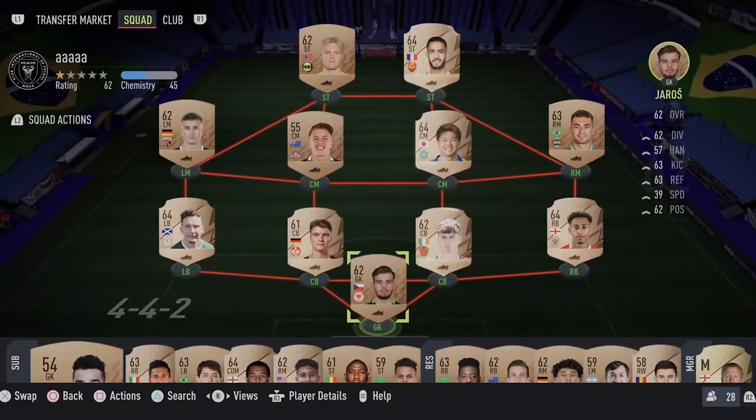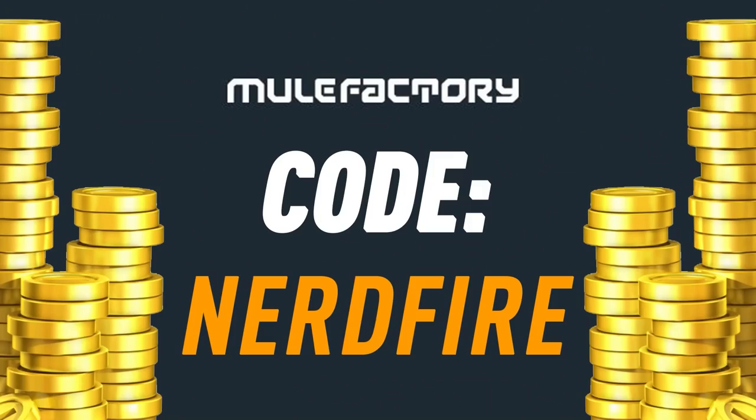We've got 81 plus, 82 plus, and 83 plus times 25 packs from Icon Swaps 2. Let's open a load of the packs and see what we can get. If you want to kick start your FIFA 22 team, head over to mooglefactory.com for the cheapest, most safe and reliable coins, and use code nerdfire at checkout for five percent off your order.